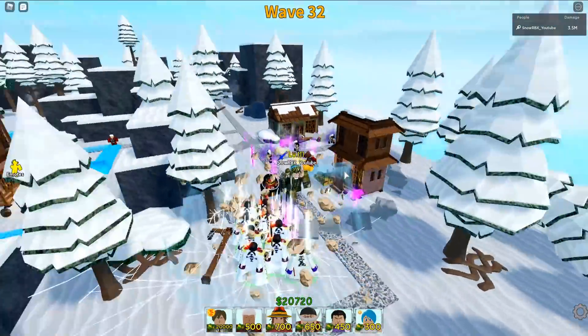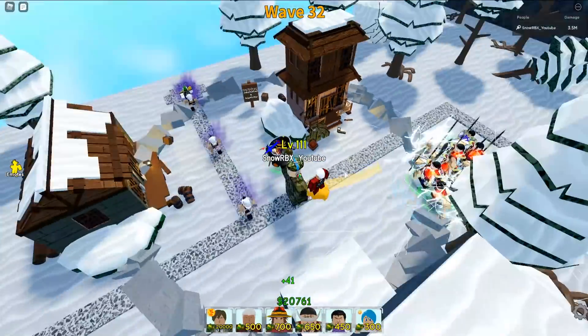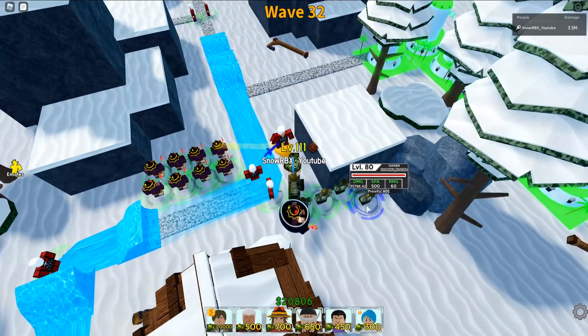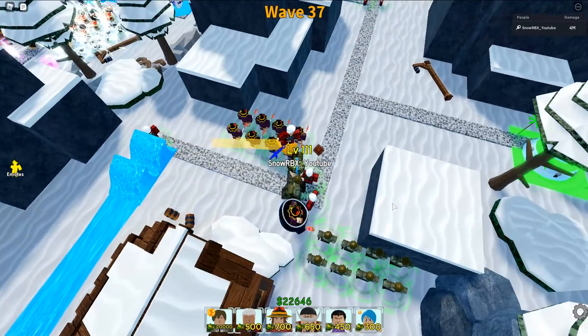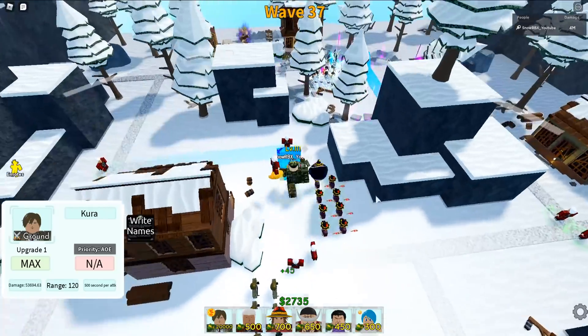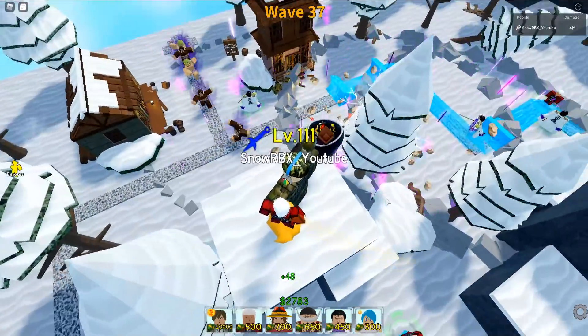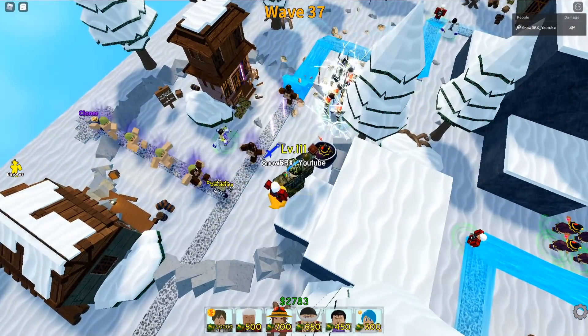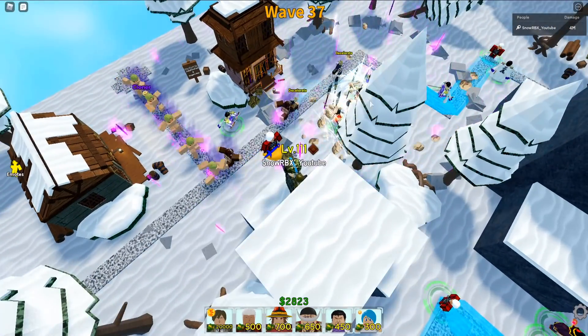I feel the power in my hands using these C4 units! Wave number 37 and we've now planted all of the C4 on the Snow Hangout Village. As you can see, we're not actually having any problems yet — except for this decelerate, but they're just eating all of our Whitebeard tsunamis.